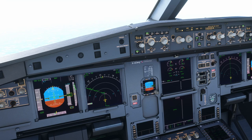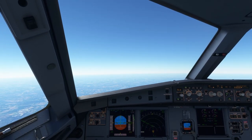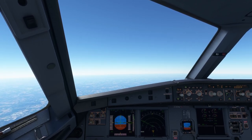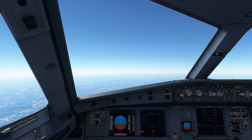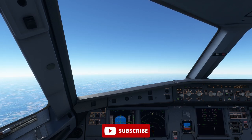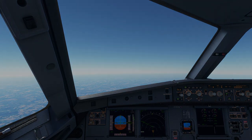That's pretty much it for the takeoff and the departure. We're going to climb to our cruising altitude of flight level 330. Once up there we are going to plan the descent, the approach, and the arrival into Dusseldorf. That's it for Episode 2. I hope you guys have enjoyed this video. If you have any questions regarding the departure or the A32NX itself, leave a comment below and I'll get back to you as soon as I can. If you enjoyed this video, please smash that like button and hit subscribe if you haven't already. We have more coming in Episode 3 where we will do the approach and the landing. Thanks for watching and we'll see you in the next one.